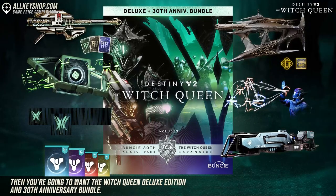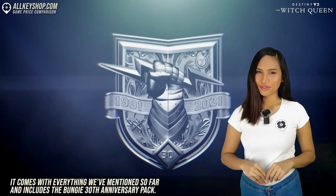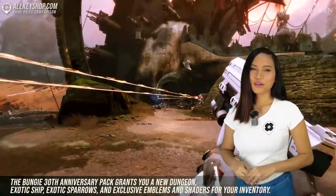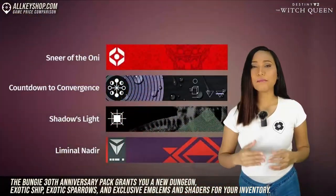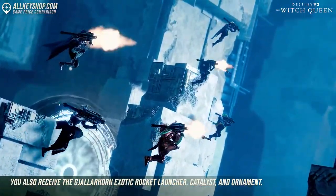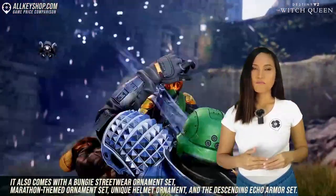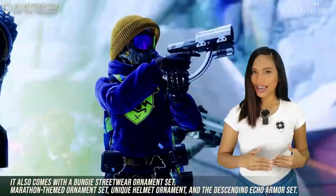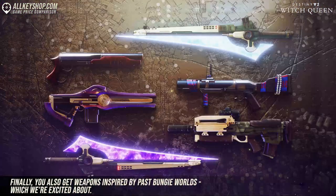If it's content, content, and more content you're after, then you're going to want the Witch Queen Deluxe Edition and 30th Anniversary Bundle. It comes with everything mentioned so far and includes the Bungie 30th Anniversary Pack, which grants you a new jacket, exotic ship, exotic sparrows, and exclusive emblems and shaders. You also receive the Gjallarhorn Exotic Rocket Launcher, catalyst, and ornament, plus a Bungie streetwear ornament set, marathon-themed ornament set, unique helmet ornament, the Descending Echo armor set, and weapons inspired by past Bungie worlds.